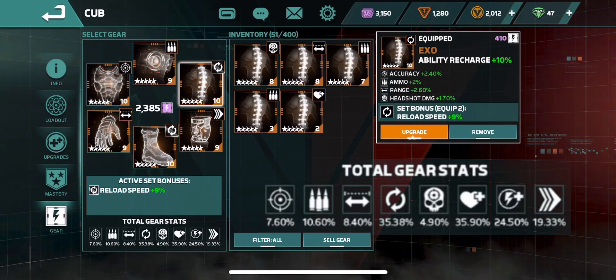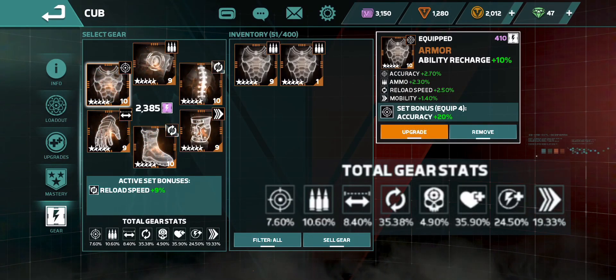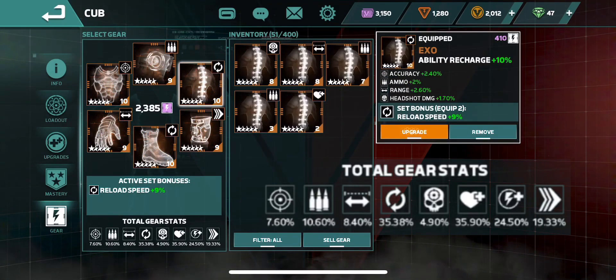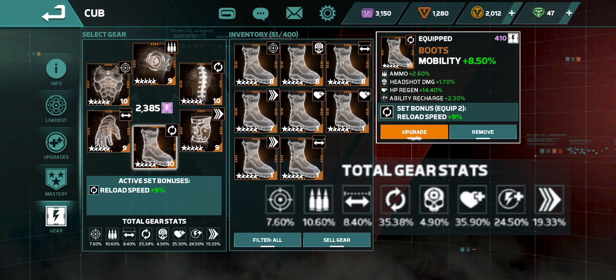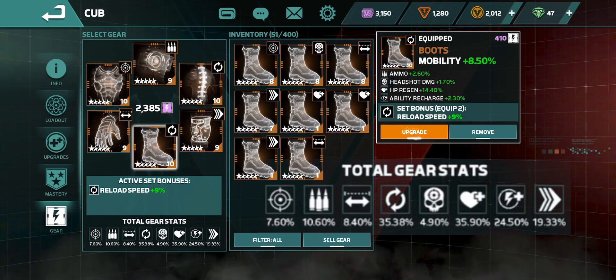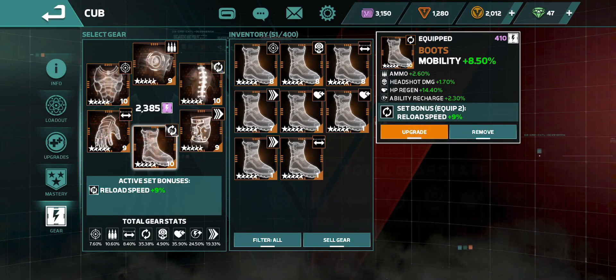I focus on three areas for Cub: mobility, ability recharge, and reload speed. You want a fast Cub, you want to be able to fire those rockets as often as possible, so get that ability recharge up. Reload speed is going to be pretty much across the board for me — it's one of the most important attributes in the entire game and I don't think enough attention is paid to it. That split second can save your life.